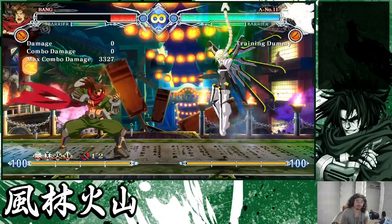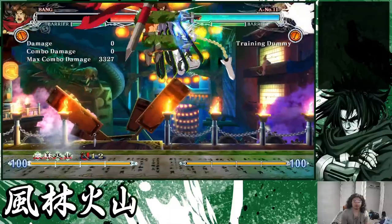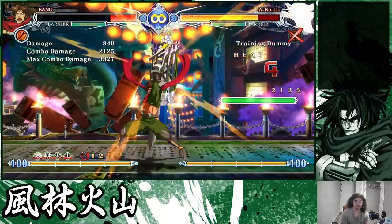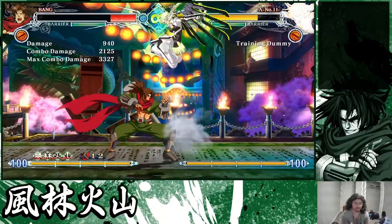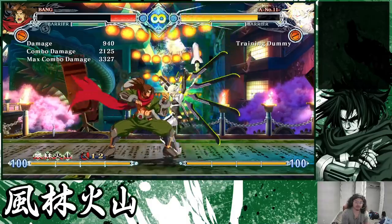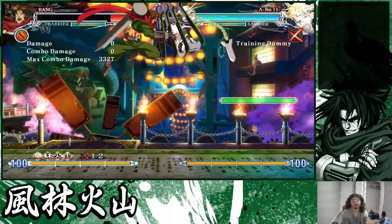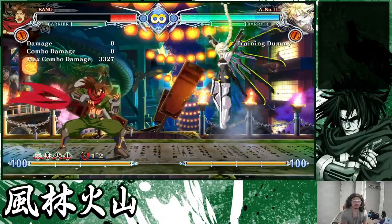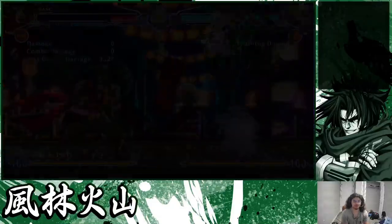Like Bang has an air command grab — I can string into it and do a tick throw in the air, which gives your opponent no option but to mash if they think you're going for it. That forces a huge amount of risk on the opponent. You can do that to TRM people in the air since most people are just going to smash throw tech as soon as you jump up to them. You'll get a lot of free TRMs that way.